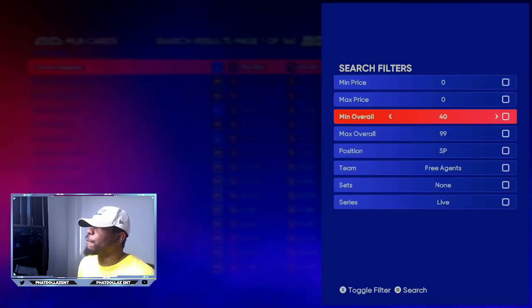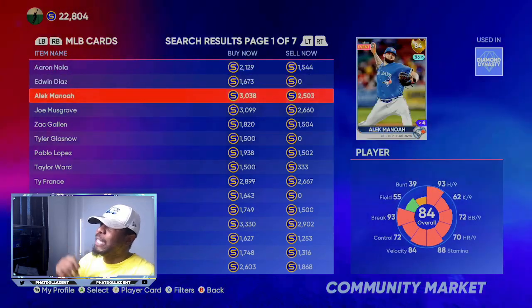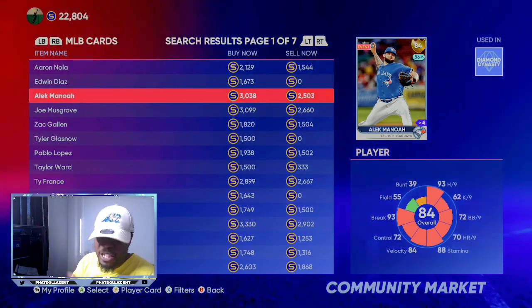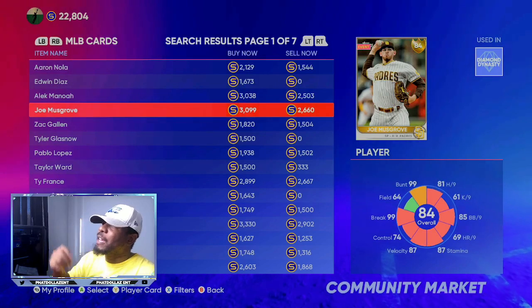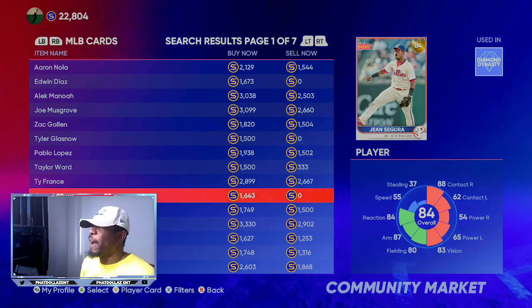So if you look at the marketplace right now, if we go to filter, we're going to go to 84 overalls and 80 overalls — 80 to 84 overall live series. Now the Thursday before the roster update is the best time to do this. As you can see, we have a lot of 84 overalls over the 2,500 mark. A lot of these packs you're going to be making for about 550 to 560 stubs. So every time you pull any one of these cards, you are making a 1,000 to 2,000 profit.